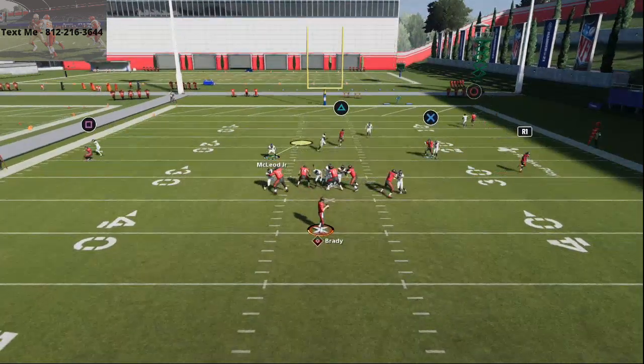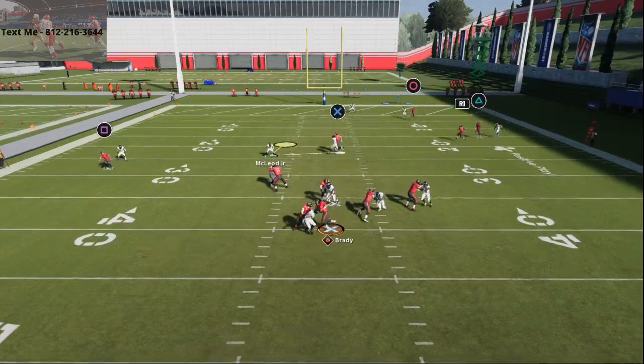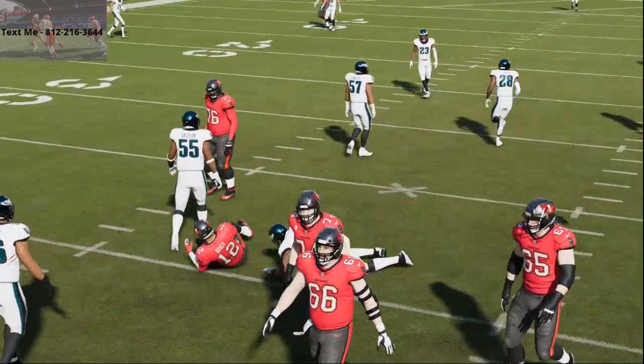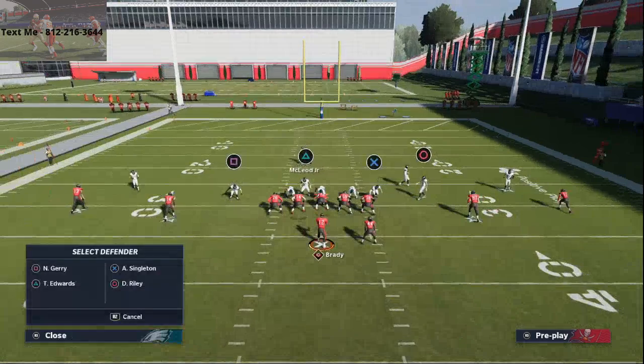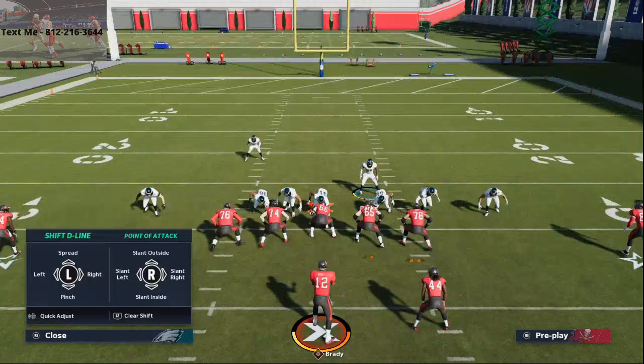Typically you're going to get either some kind of B gap or A gap pressure, as you see there. We got held up a little bit. Sometimes in practice mode, when you run the same blitz over and over again, it will kind of glitch out a little bit. So we'll show you another variety of this setup right here.